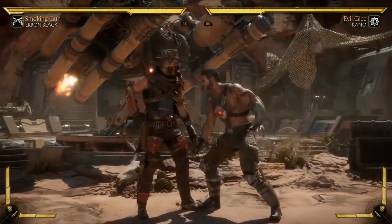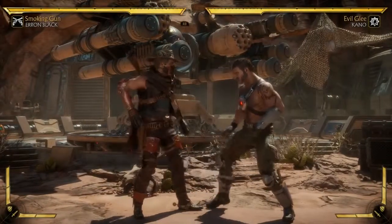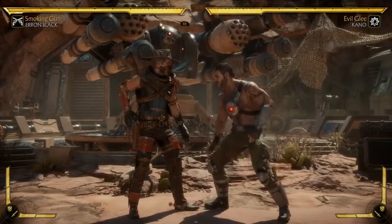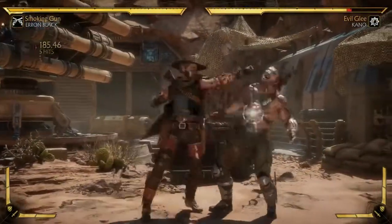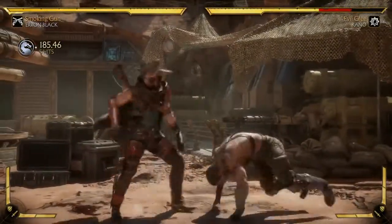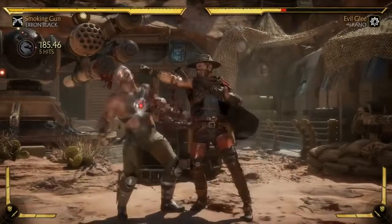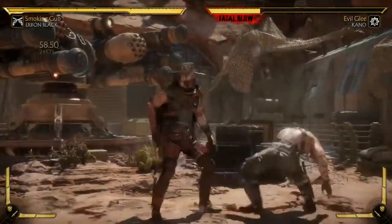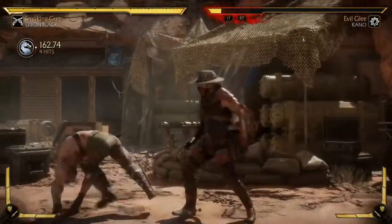You remember the last game, his 2-1 string, all those big punches where he punched you like 100 times — it was his main string. We didn't bring that back exactly, but he does have a 2-1 mash string. It's pretty good. It ends in an overhead, which means at any time he can actually do his slide. I just totally messed that up. There you go.